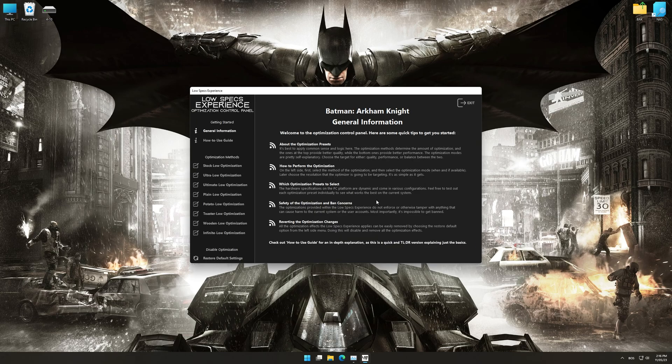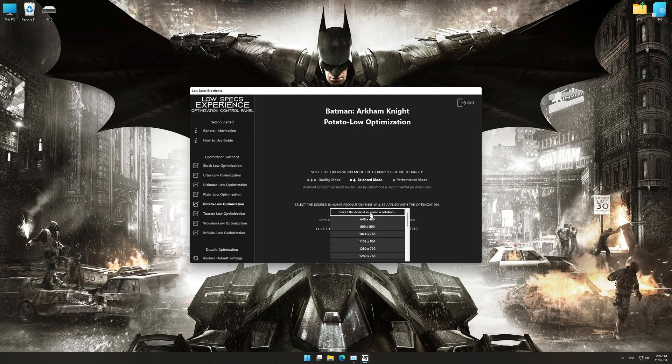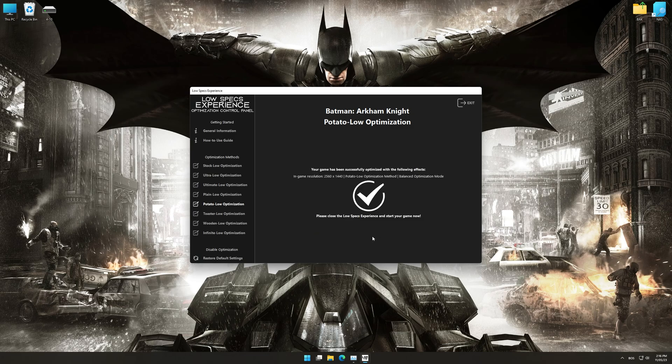When the optimization control panel loads, simply select the optimization presets and the resolution you would like to render your game at. This is something you will need to experiment with on your own, in order to see what works best for your system. Once you decide which optimization presets and resolution you are going to use, press the Execute Optimization button and then start your game.